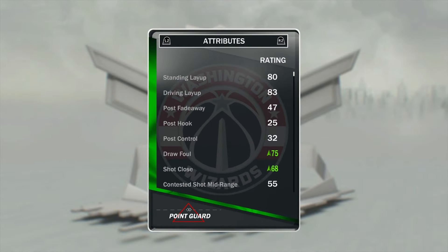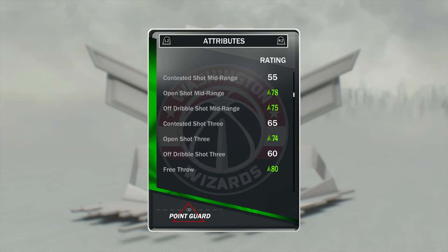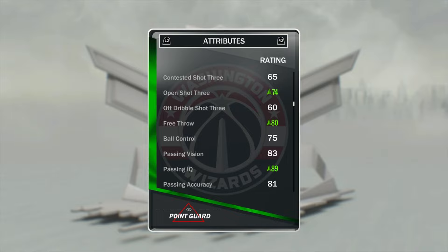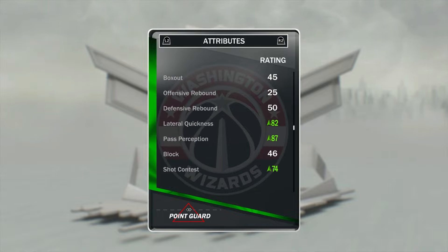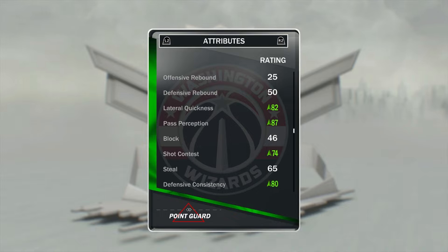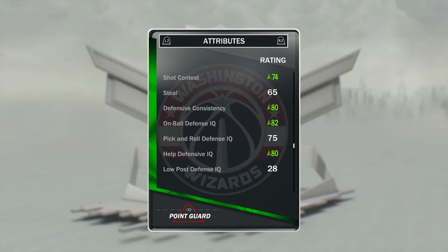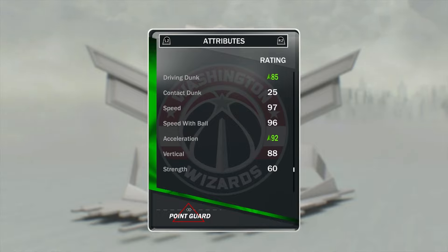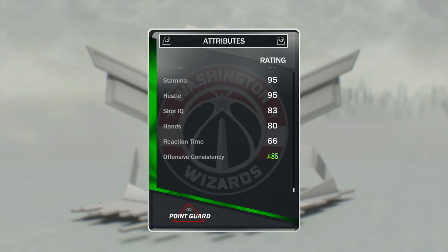Now let's look at John Wall's stats: 75 draw foul, 68 shot close, 78 open midrange, 75 off the dribble shot midrange, 74 open shot 3, 80 free throw, 89 passing IQ, 82 lateral quickness, 87 pass perception, 74 shot contest, 80 defensive consistency, 82 on ball defense IQ, 80 help defense IQ, 85 driving dunk (which is amazing for a point guard), 92 acceleration — one of the fastest point guards out there — and 85 offensive consistency.